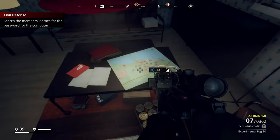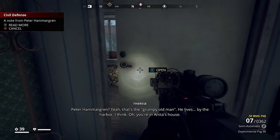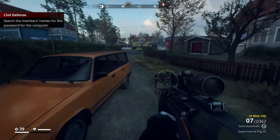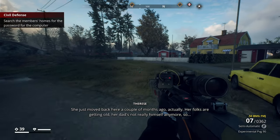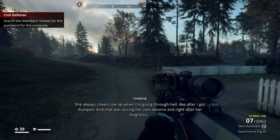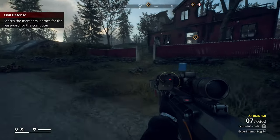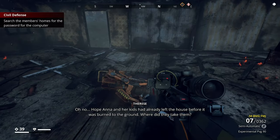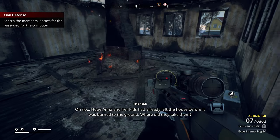It looks like there's something to take here. Oh, you're in Anita's house — she just moved back here a couple of months ago actually. Her folks are getting old, her dad's not really himself anymore. She always cheers me up when I'm going through hell — like after I got dumped, and that was during her own divorce and right after her diagnosis. Oh no — hope Anna and her kids had already left the house before it was burned to the ground. Where did they take them?